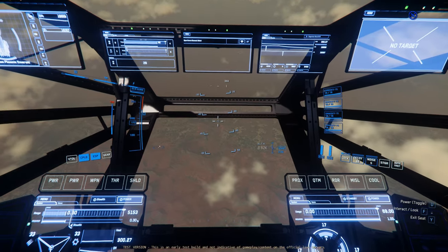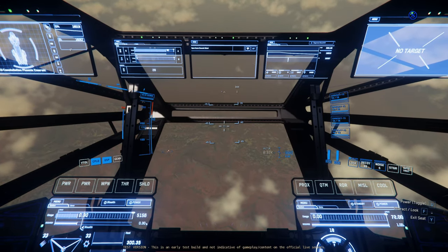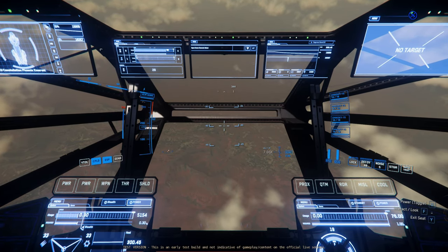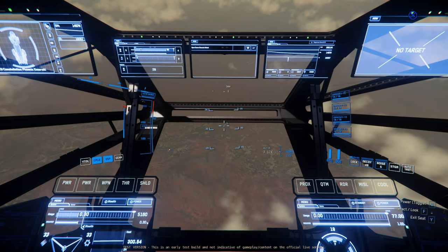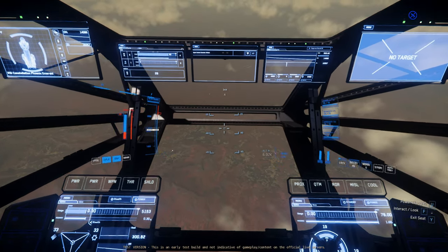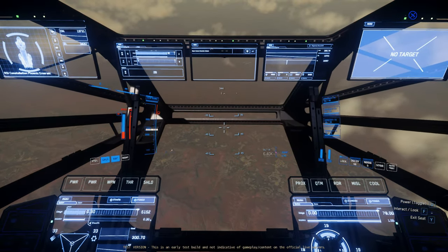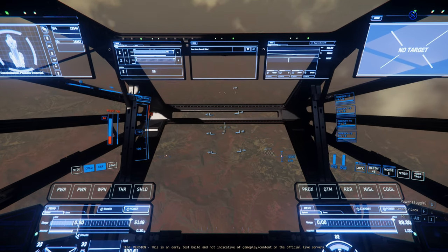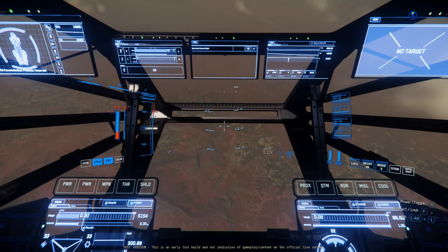I'm noting here that the SCM is in guns mode now, which is master modes. When I hit the B key it switches between the different versions. Basically when you go into gun mode it turns your shields back on, so your shields have to slowly recharge back up to full. My first takes on master modes inside the PU is that they're not really ready for prime time.